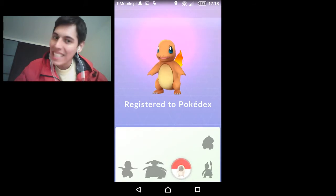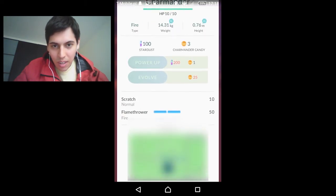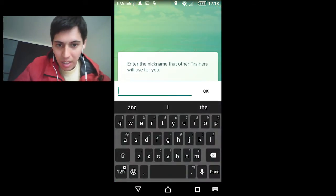Registered to my Pokédex — I like it. Charmander — you see his weight, his type, his height, all the good stuff that you need to know. Congratulations, you have now caught your first Pokemon!